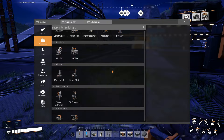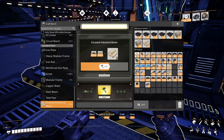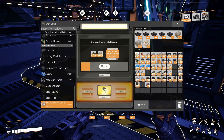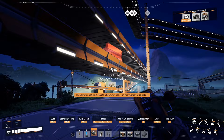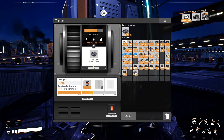Wait, can I like manually make this? We gotta check this out. Encased industrial beams — I'll just make a few, like 20 of them. Like if I can get one line as an MK4 that should be good enough. Yeah, so this is fully an MK4 line up here.